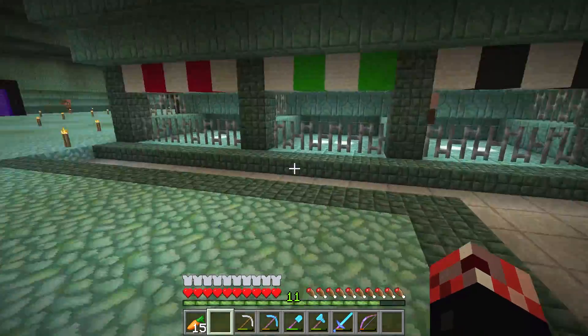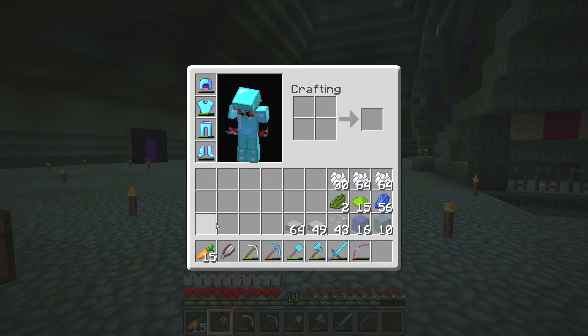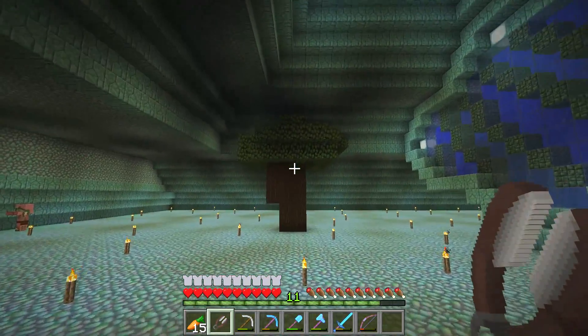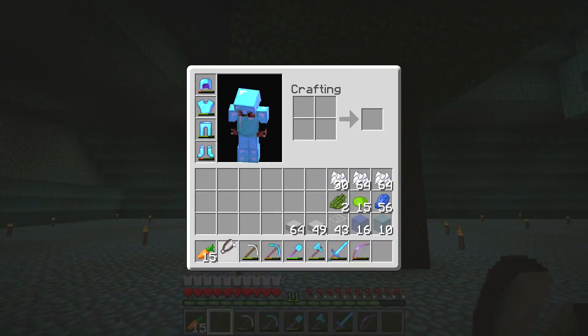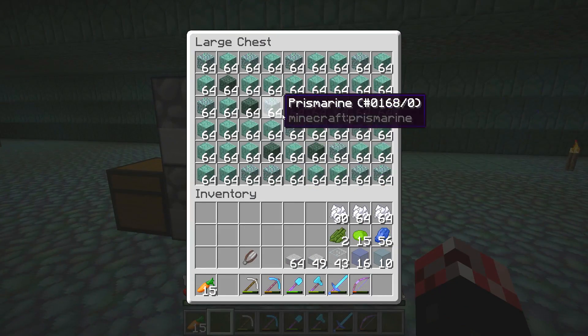We've got ourselves a little grass area, so the first thing we're going to do is a little something something with that grass area to make it look just that wee bit better. I want to make it kind of look like the overworld — that could be pretty interesting. Let's grab some generic blocks out really quick.